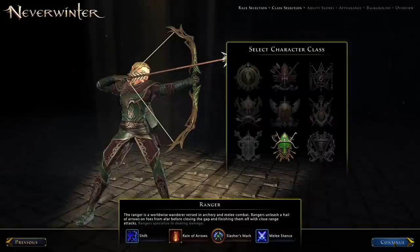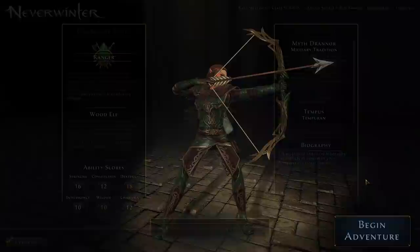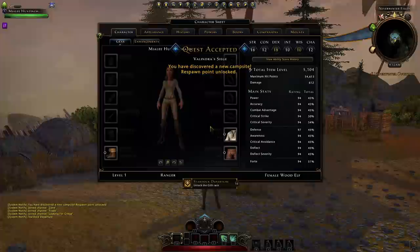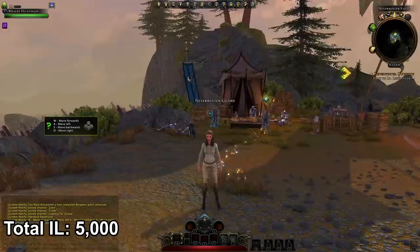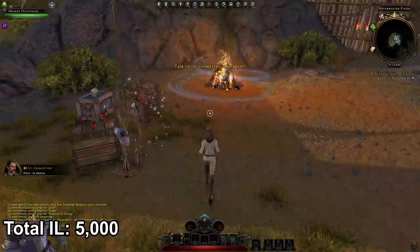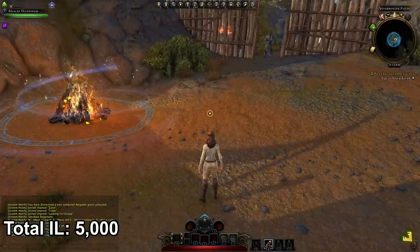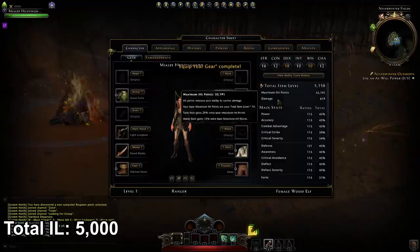The very first step is to create a character. You'll choose your class, your ability scores, customize it — it doesn't matter which daily you choose, and you can just choose a random name. Skip your cutscene and once you've started the game, open your character sheet by pressing C. We're already at 5,000 item level with a 104 bonus from the gear already equipped. Complete the tutorial and you'll get more gear throughout your entire leveling process — you'll kill enemies, complete quests, get gear. To equip gear open your inventory by pressing I, go to the bag section, and double-click items to automatically equip them.